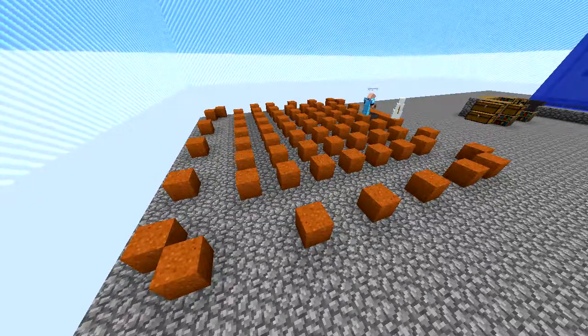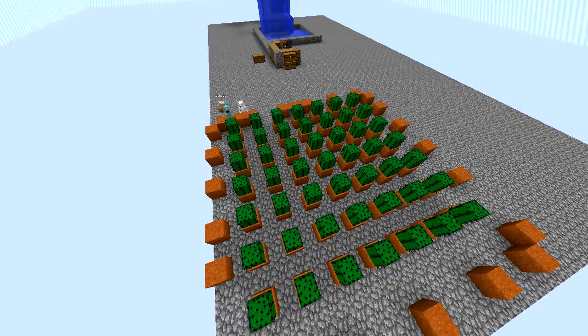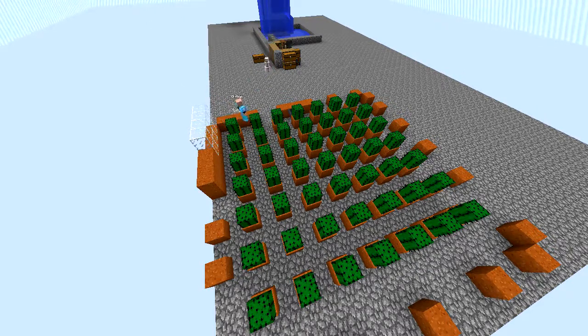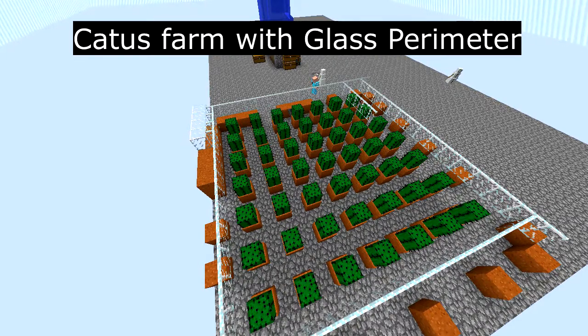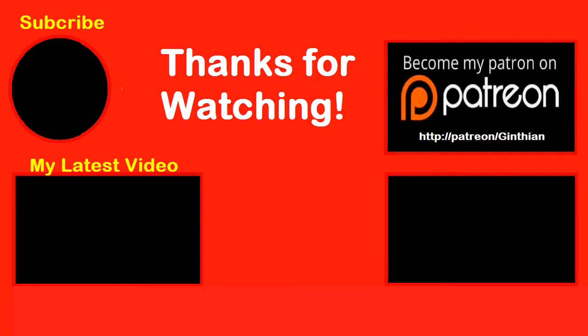That gives us the basic bottom of the cactus farm. Now I'm putting in a crop hopper that I'll link to the chests — I'll provide a link in the description to my video explaining crop hoppers and how they link to chests. Next I'm going to put a glass perimeter around the edge. And that's all the time we have today — see you in my next episode, thanks for watching, and goodbye!